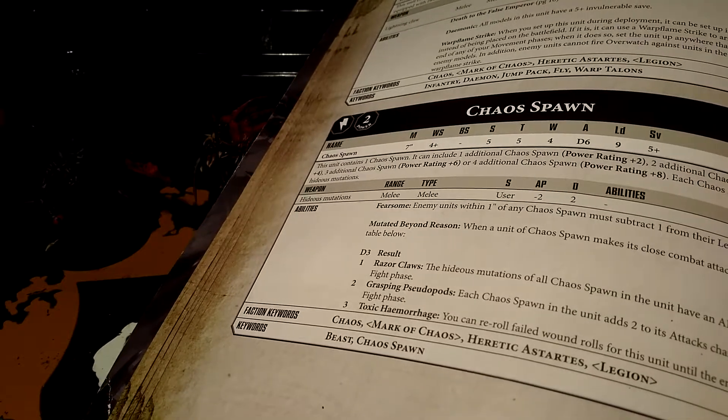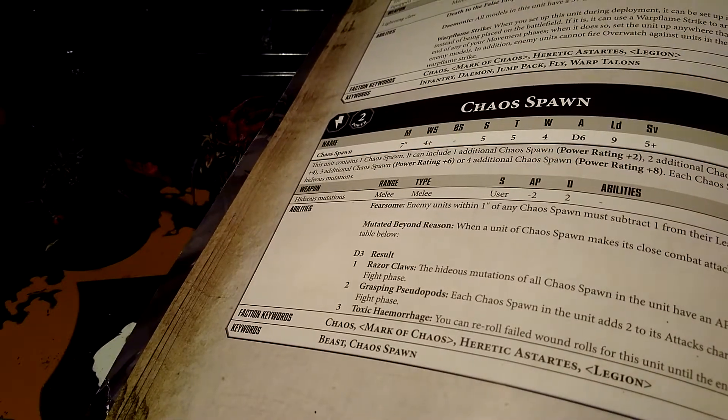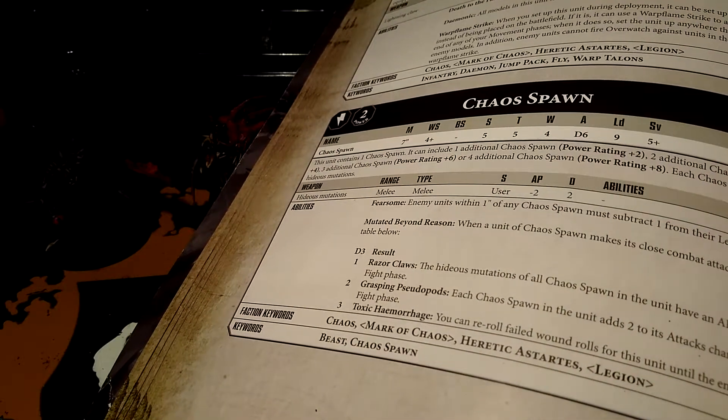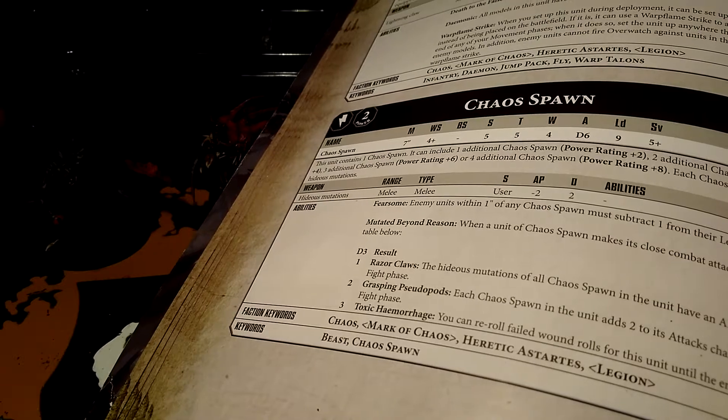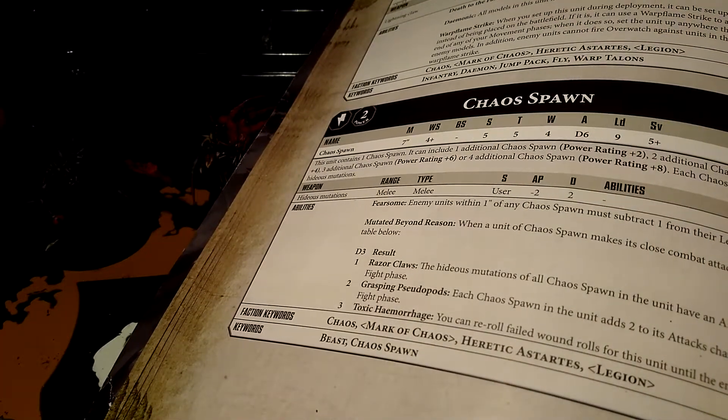Seven inch movement, which is good. Weapon skill four up, which is okay in combat to be honest, better with Demon Prince though — you'll find out why later. Ballistic skill nothing, because they have no ranged weapons. Strength and Toughness five, which is good. Four wounds as well, which surprised me. D6 attacks, which is quite useful — depends on whether or not you roll a six or a one.